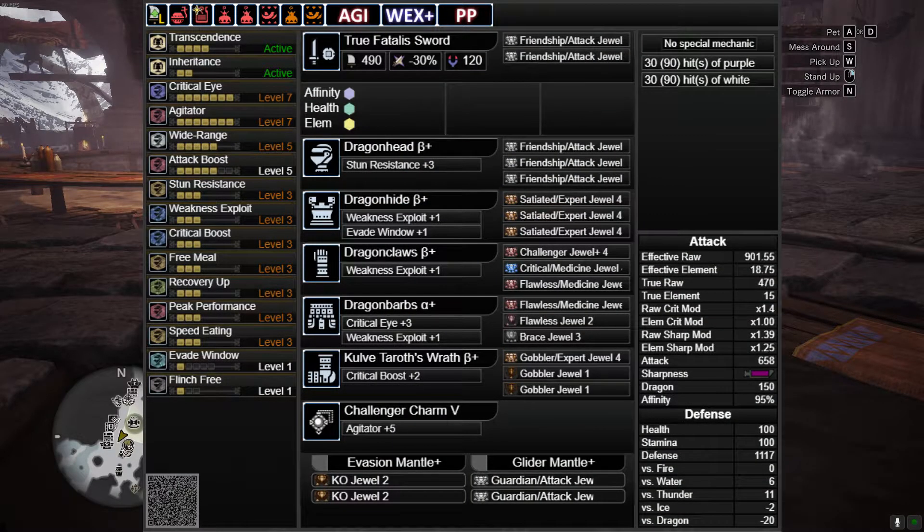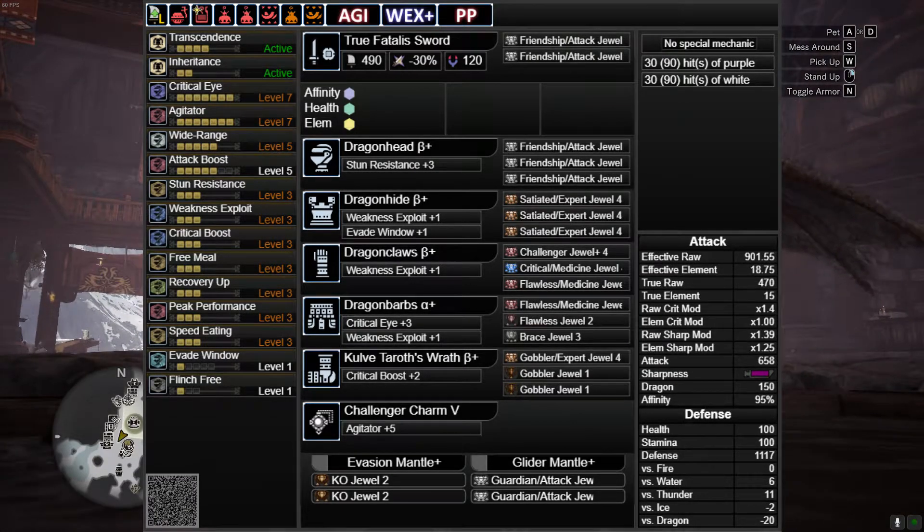True Fatal Sword with Affinity, Health, and Element. We've got Friendship Attack in both the Weapon and the Helmet. Dragon More, Friendship Attack, Dragonhide Beta Chest with Satiated Expert, Dragon Claws Beta Gloves with Challenger, Critical Medicine, Flawless Medicine, Dragonhide Alpha Waist with Flawless Medicine and Flawless Embrace.